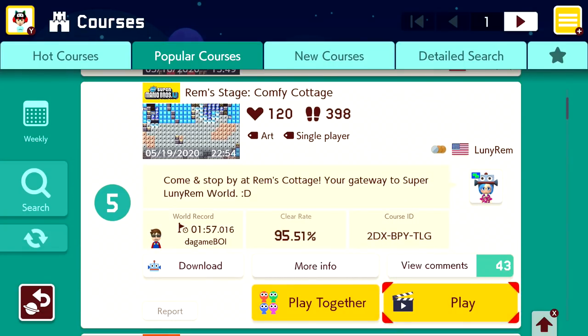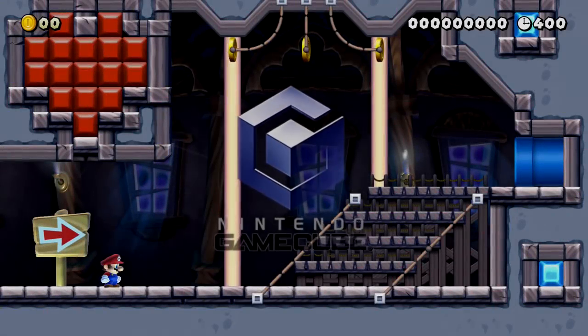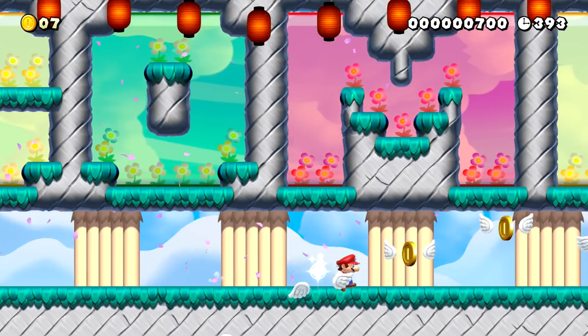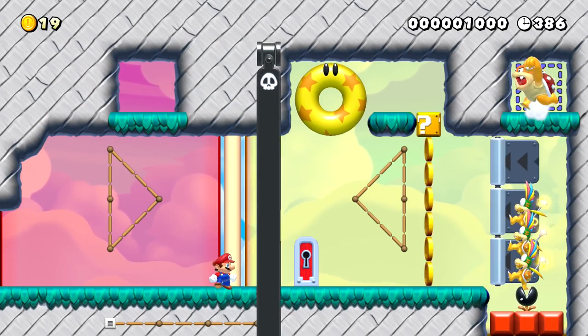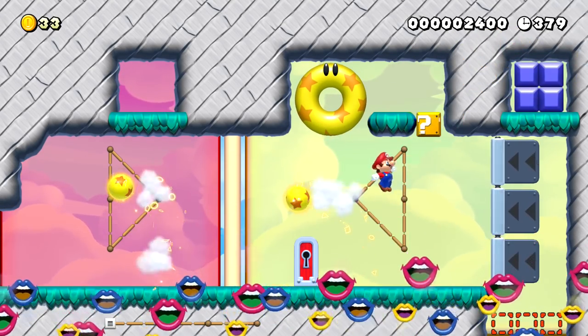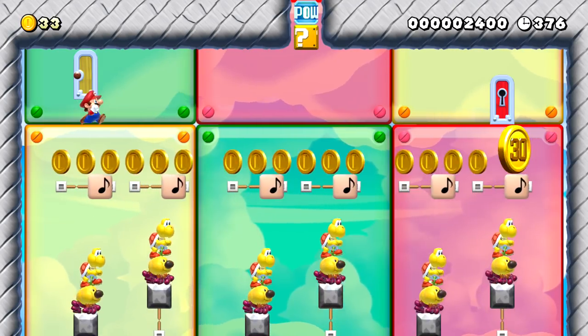Rem's Stage — Comfy Cottage. Come and stop by at Rem's Cottage, your getaway to Super Loony Rem World. This person's named Rem and they made their own cottage — I like it. There's the GameCube music. So it's starting in the ghost zone. This is like a nice little getaway. We're playing a lot of levels that aren't really your typical kind of level today.